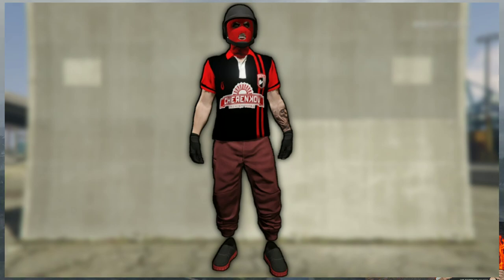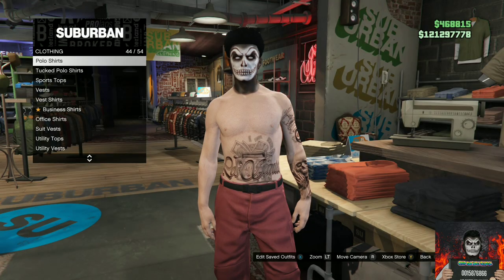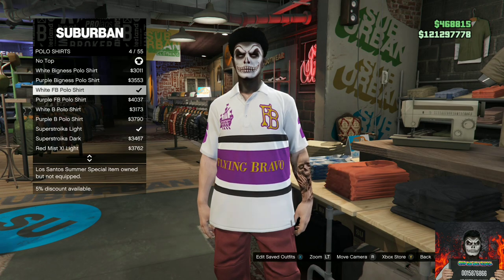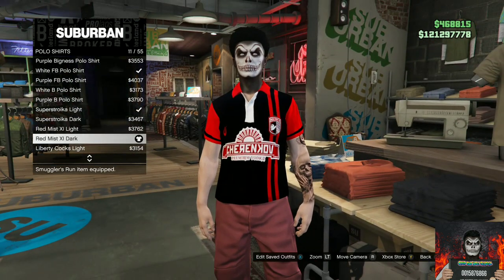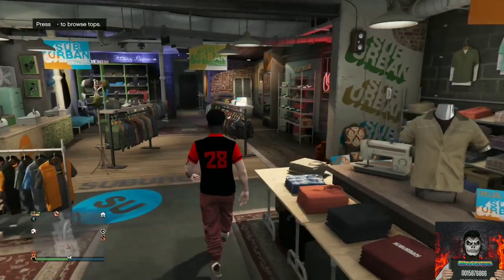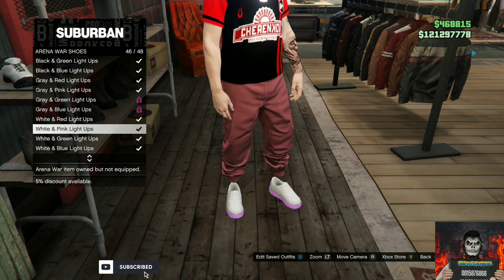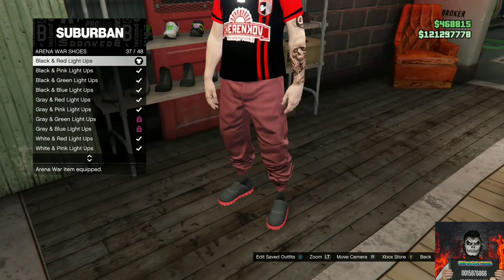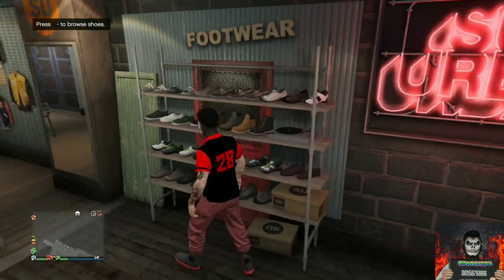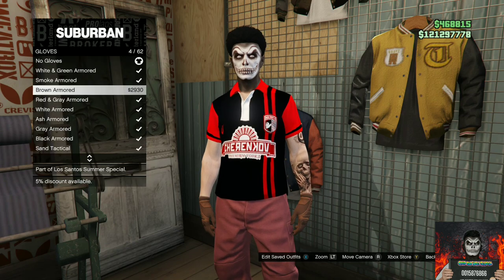Now I'll be showing you how to make this cool red and black jogger outfit. With the red joggers, make your way over to the nearest clothing store. Go to the top section, go to the polo shirts and purchase the Red Mist X1 Dark. Then make your way over to the shoe section, go to the arena war shoes and purchase the black and red light ups. Then make your way to the accessories and purchase the black armored gloves.